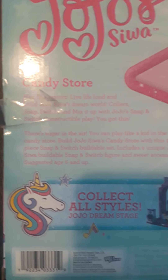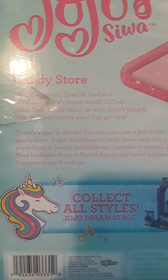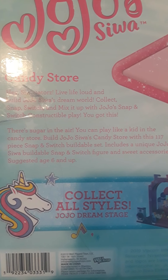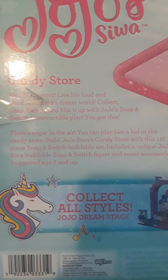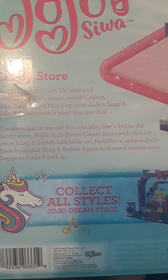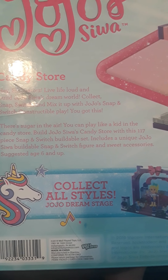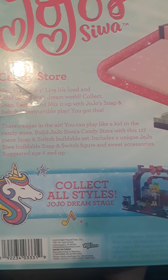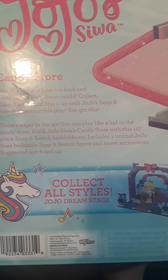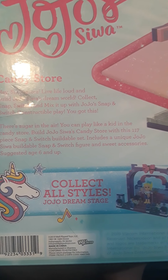And the back says, 'Hey Siwanators, live life loud and build JoJo Siwa's dream world. Collect, snap, switch, and mix it up with JoJo's snap and switch constructible play. You got this. There's sugar in the air — you can play like a kid in the candy store. Build JoJo Siwa's candy store with 117 piece snap and switch buildable set. Includes a unique JoJo Siwa buildable snap and switch figure and sweet accessories, suggested for ages 6 and up.'